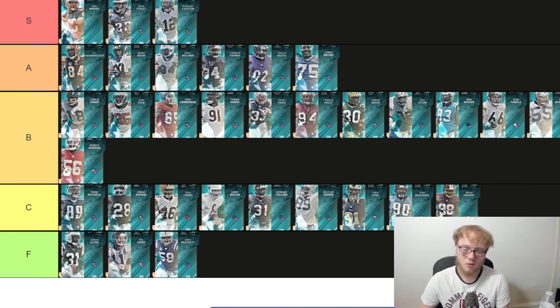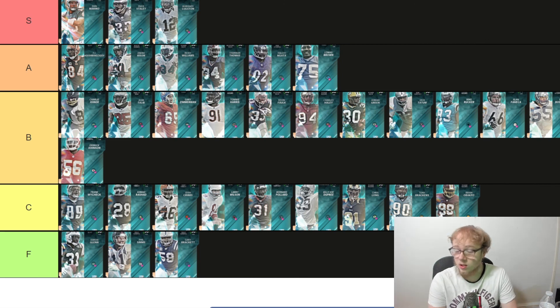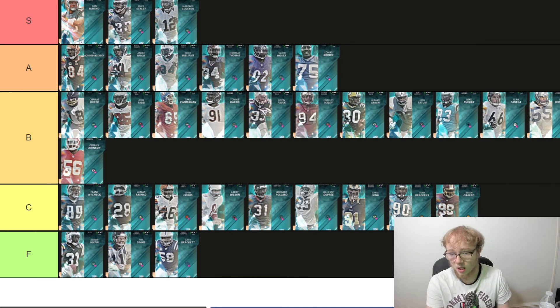That's the full list — only three S tier guys, which is how it should be. S tier: Marino, Deuce Staley, Marcus Colston. A tier: TJ Houshmanzadeh, Andre Rison, Ricky Williams, Thurman Thomas, Haloti Ngata, and Lomas Brown. Higher B tier guys include Charlie Joiner, Aqib Talib, Zimmerman, Tommy Harris, Kevin Falk, Charles Haley, Ahmad Green. F tier: Aaron Glenn because he's 5'9" and nothing special, Phil Sims because he doesn't get High Route Master and he's slow, and Gary Brackett because he's a small slow middle linebacker. Let me know if you disagree — comment below, like, comment, subscribe!